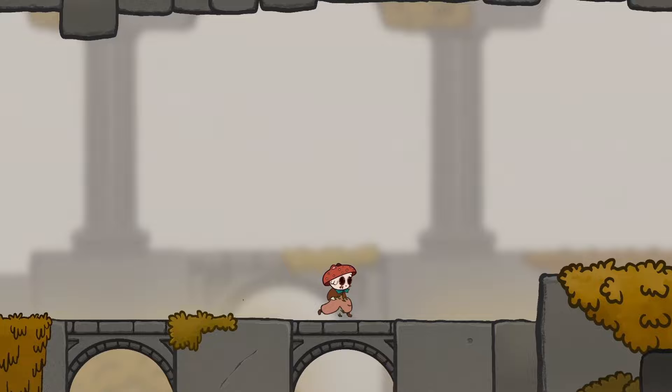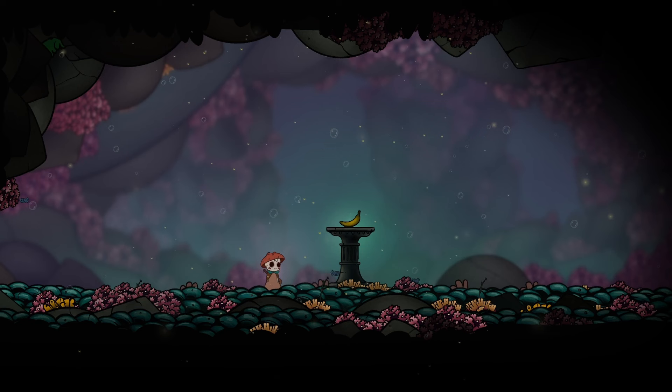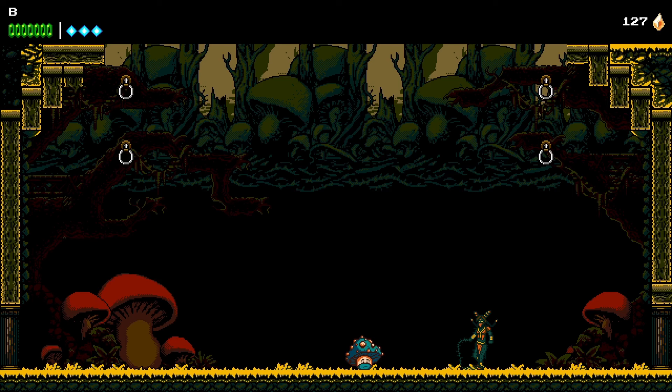This is why I so often talk about limiting your style when doing hand-drawn art — because if you artificially create the same environment that the beginner pixel artist has, you can also get quite decent results with hand-drawn. But a simple pixel art style would obviously still be easier than hand-drawn, right? Well, not necessarily.